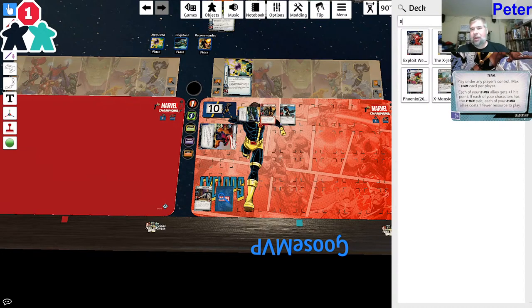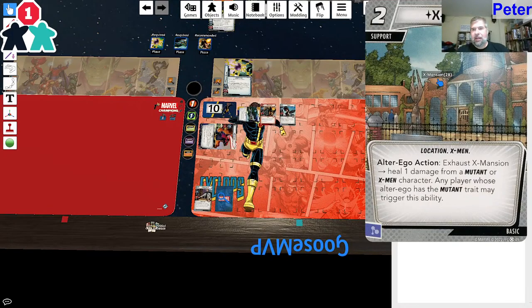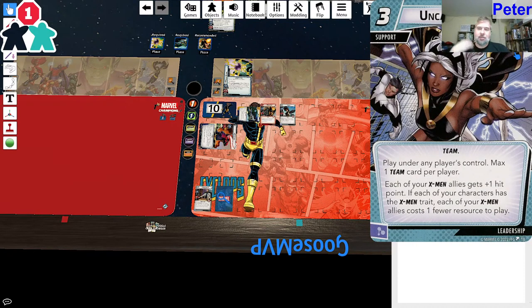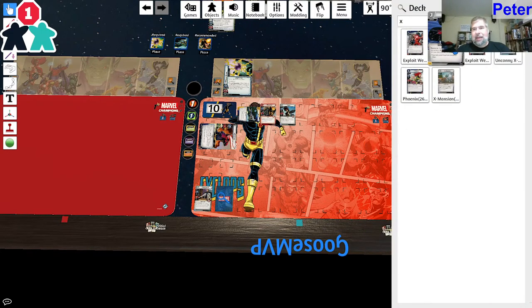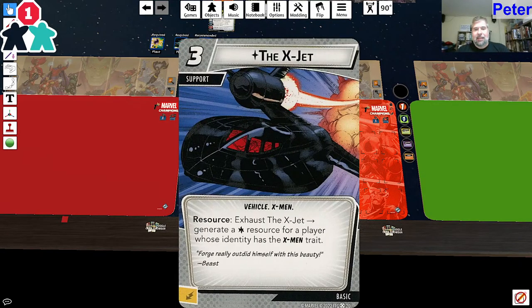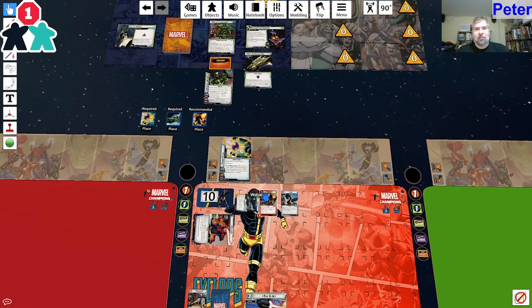Let me search - we have Uncanny X-Men, X-Mansion, X-Jet. Uncanny X-Men lets me put allies in for one cheaper with plus one hit point. I feel like X-Mansion heals me. I think X-Jet's the right call here - it gives me an extra resource, since Milano might be used to cancel treacheries. So having X-Jet is the right call.